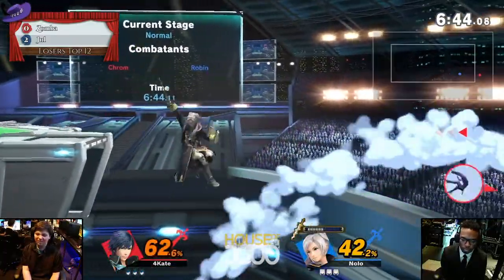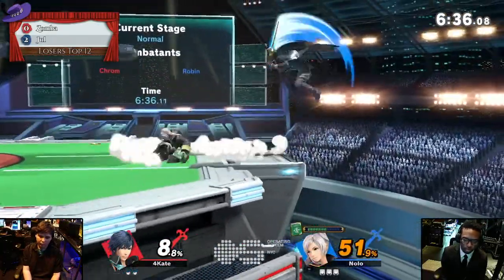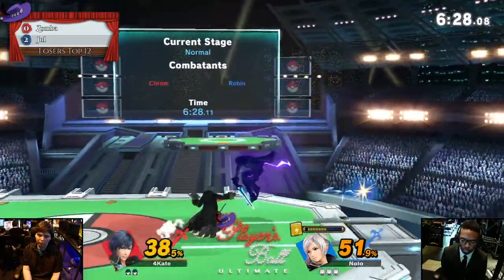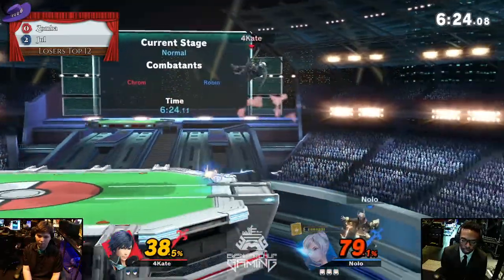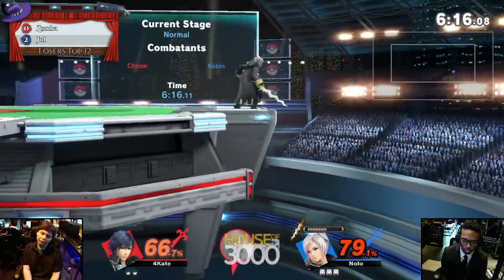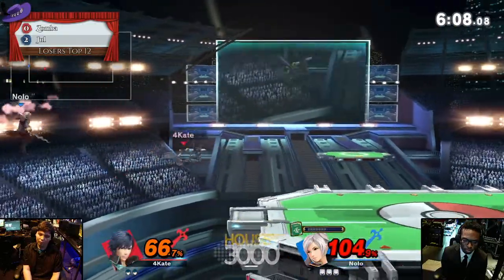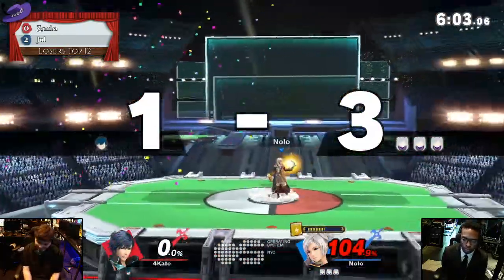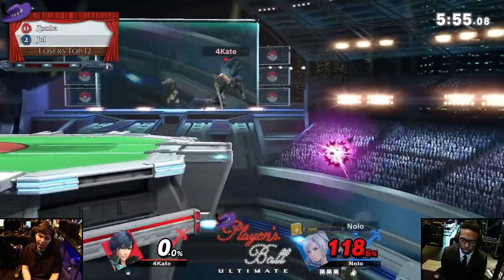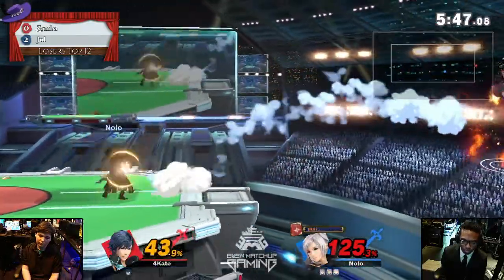Shout out to Helper, no context. That is a dead Chrom — this is a grim look. The Chrom pick definitely not working out for Zamba right now, just trying to find a range to play at. Chrom has plenty of airspeed to penetrate the defenses that Robin is able to offer, but the problem is Robin just has so much variety as to what she's able to do against Chrom. Zamba managed to get Jewel to run out of Elwind, and then decided to just help him recover. My girlfriend footstooled me to my death. You hate to see it.